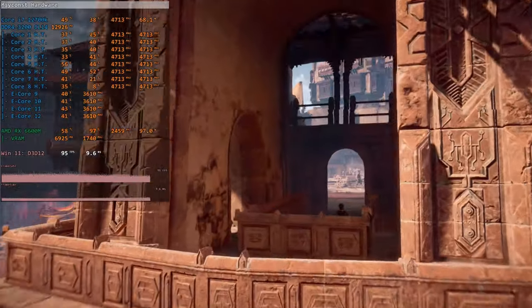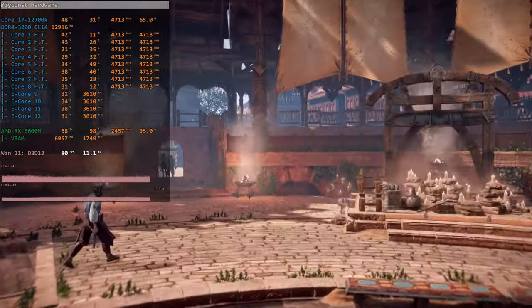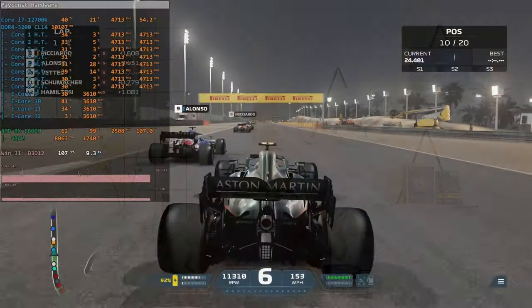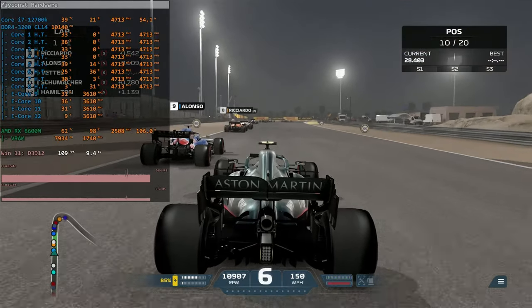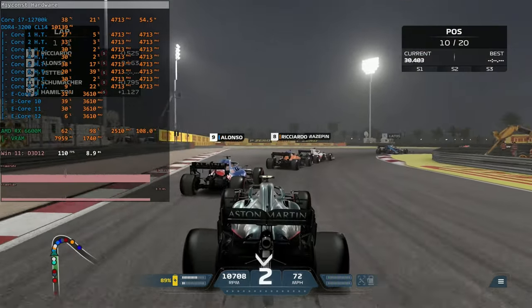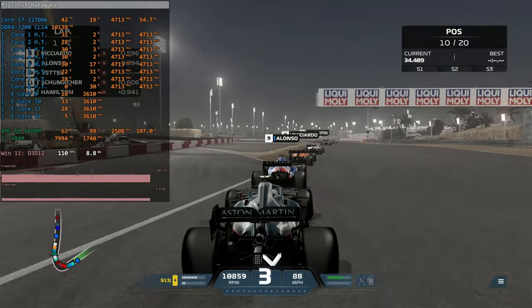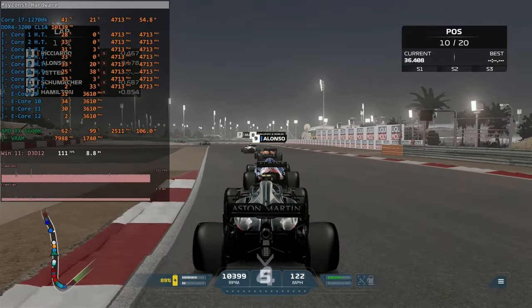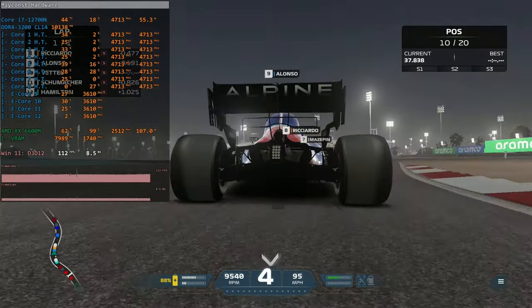The next thing to cover is power consumption, temperature, and acoustics. With default settings the GPU is capped at 100W, but if you increase the power limit and slightly overclock, consumption goes to about 105 to 115W. So power consumption is noticeably better than the standard RX 6600 depending on how you look at it, and the GPU is rather efficient for desktop use.